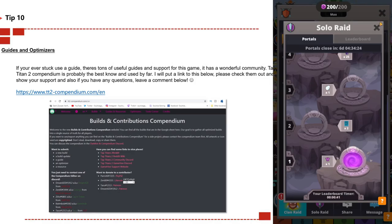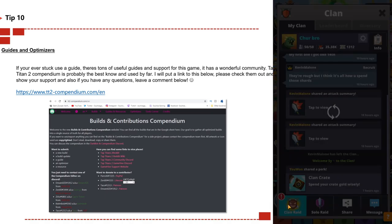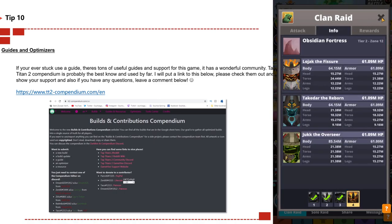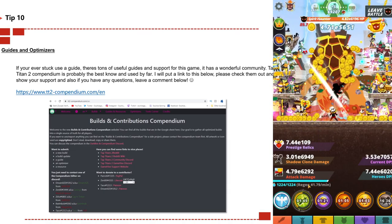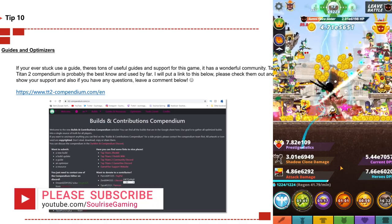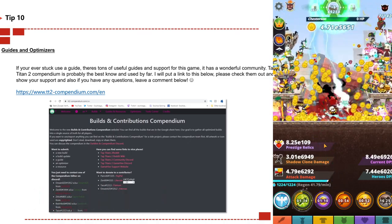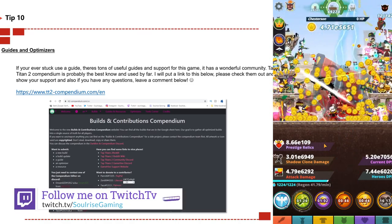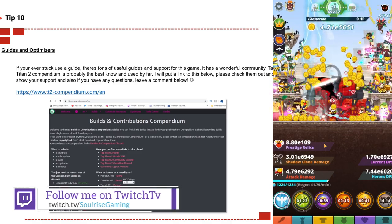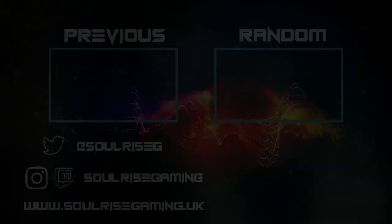Tip number 10: guides and optimizers. If you're ever stuck, there are tons of useful guides and community support for Tap Titans 2. The compendium and website are the best known resources — links below, please check them out. I have separate videos on how to use tools like the optimizer, and more videos coming out for 2021 including a top five tips for beginners. I also stream every Wednesday and Sunday on Twitch and YouTube — follow me on Twitch for live Q&As. Thanks for watching, subscribe for the latest Tap Titans news!